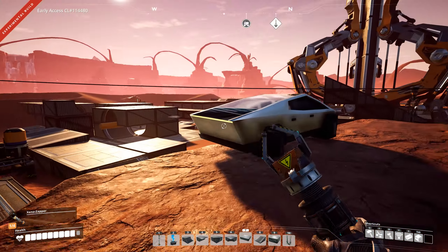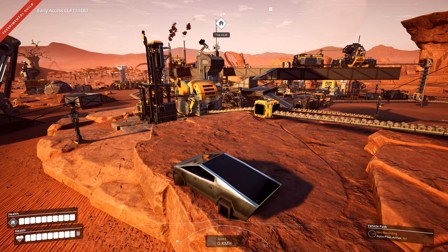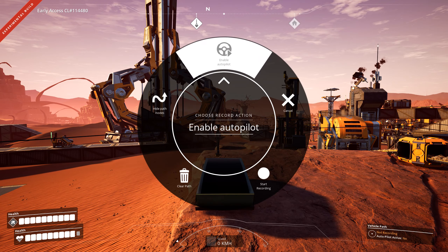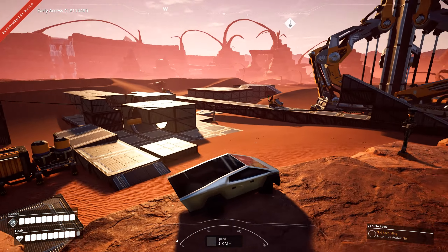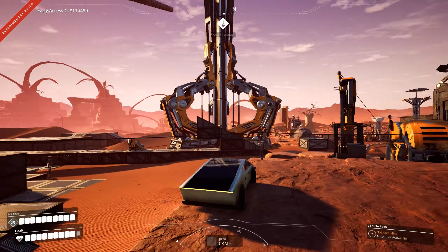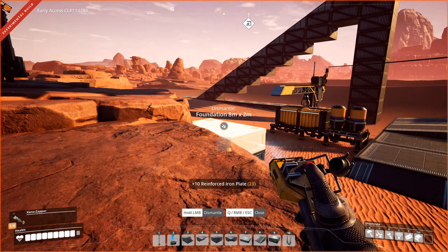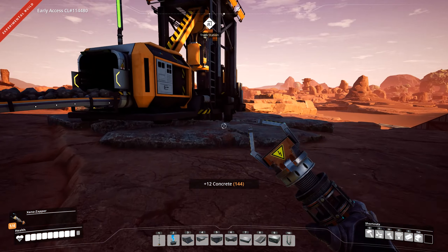How can you actually drive it? Because if you normally sit in it, you can turn the wheels but you cannot drive. This car also has no inventory. You can use the autopilot path and stuff, but this doesn't help you get an inventory. So how do you get this truck driving, and how do you unlock it at all?